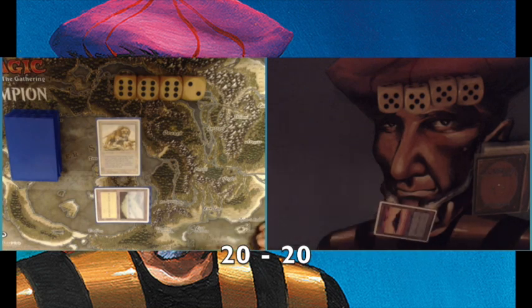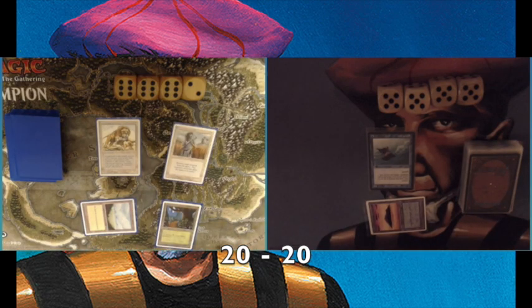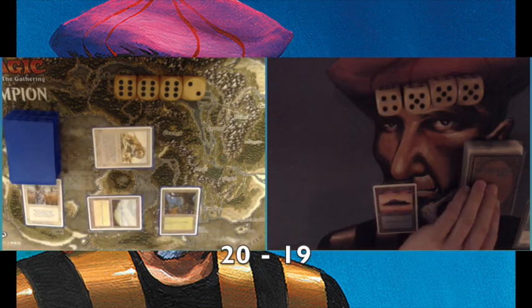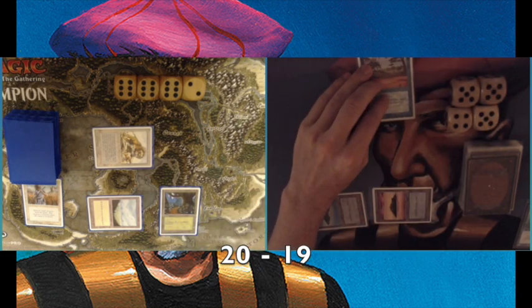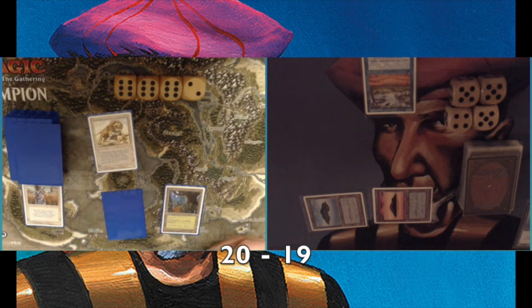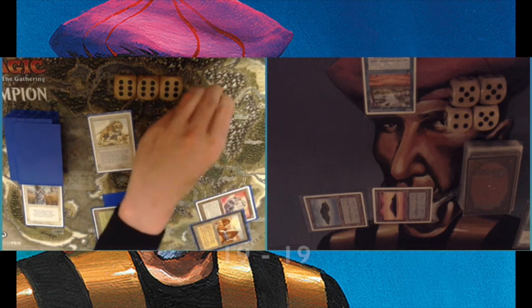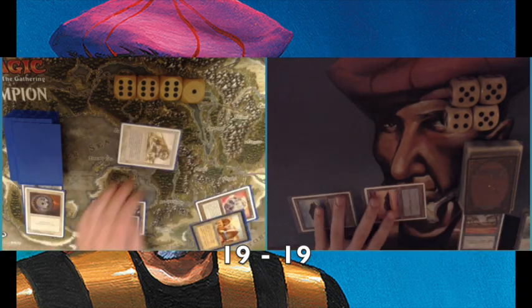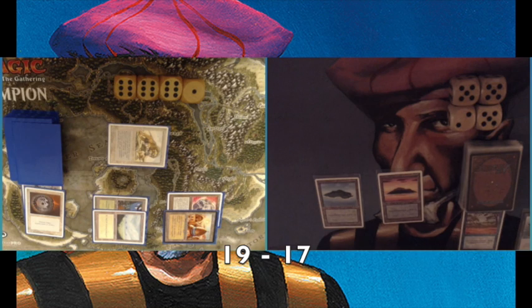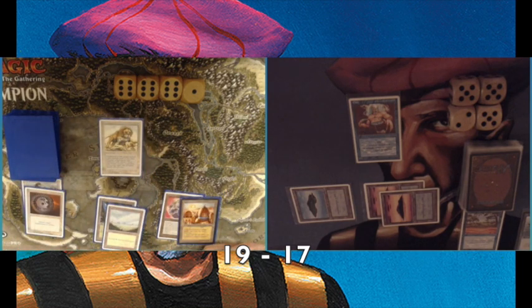We both have one-drops: he has a Savannah Alliance and I have a Flying Man. He Swords my Flying Man — two damage coming in from the Savannah Alliance. I play a Phantasmal Terrain targeting his Plains to cut off his access to Swords to Plowshares and Disenchants. He plays a Felwar Stone, a City of Brass taking a damage, and then a Disenchant on my Phantasmal Terrain. At least it soaked up a Disenchant.